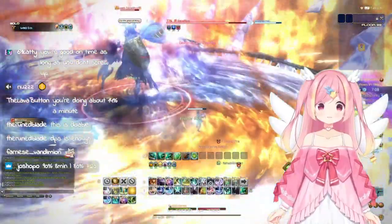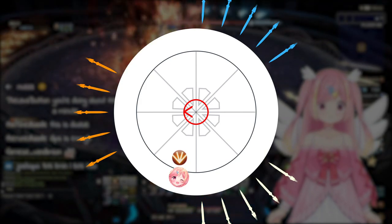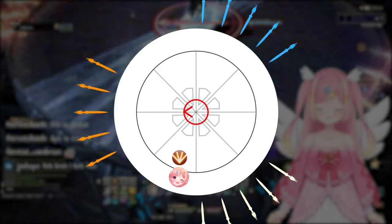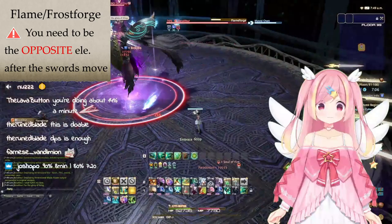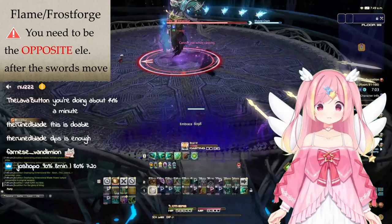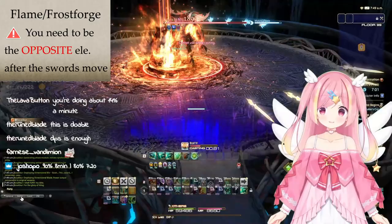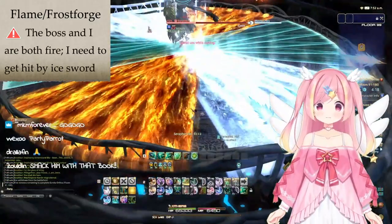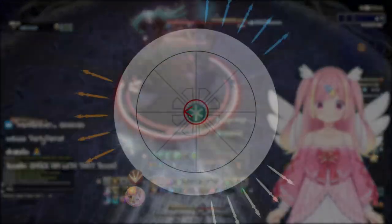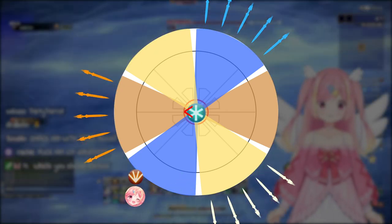The boss will then cast Paradoxum, and all party members will be inflicted with either fire or ice, and two of the groups of swords on the side of the arena will also become fire and ice. Next, the boss will cast Flame Forge or Frost Forge. Whatever he casts, you want to be the opposite element — meaning that if your element matches his, you need to get hit by the opposite element's sword to swap elements. And if your element is already the opposite, you want to avoid all the swords, or else you'll get your element swapped and die.